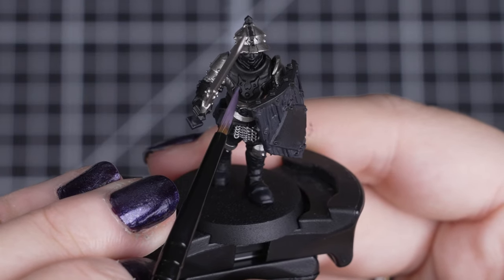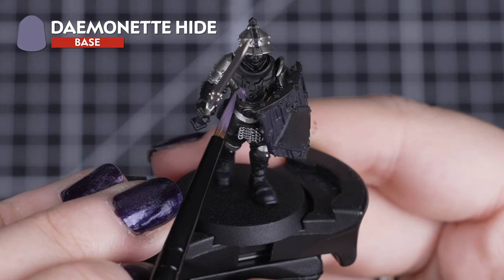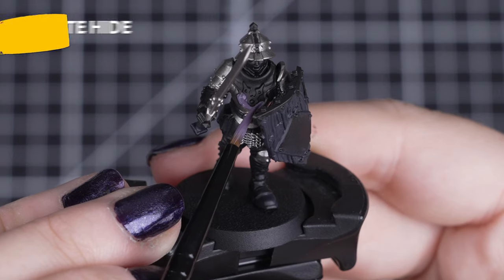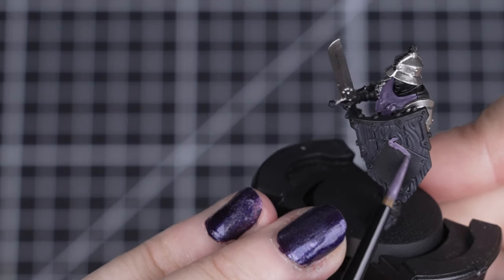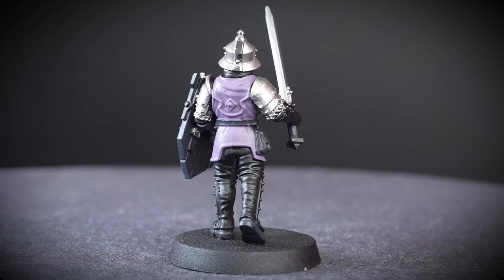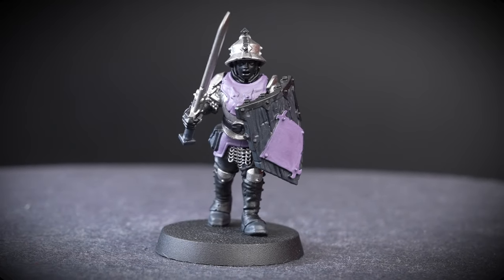Our pale amethyst purple cloth is up next, and Demonite Hide will be our base coat of choice here. As some of these areas are small or near other details, we'll be using a small layer brush so we can paint as neatly as we can. Just like with our Corvus Black, we want a few thin coats applied smoothly, avoiding the other colours we applied. But if you do smudge some of this paint on your armour or belt, you can just tidy up once it's dried.